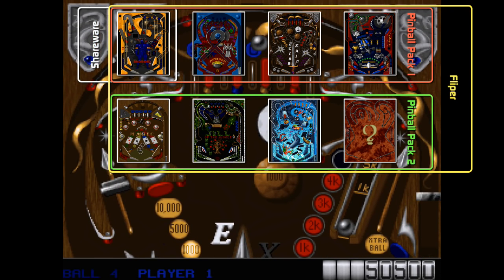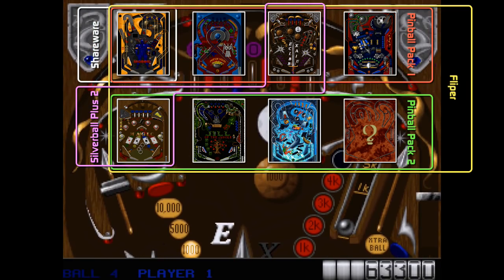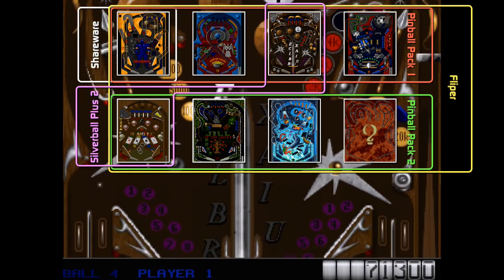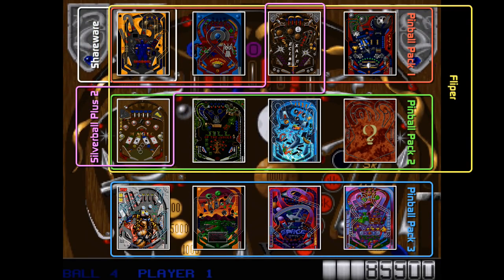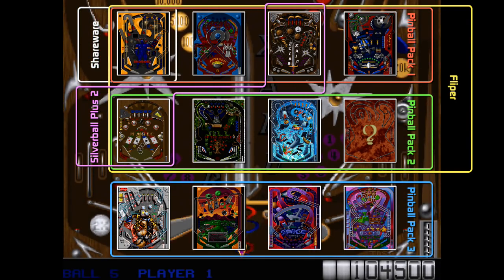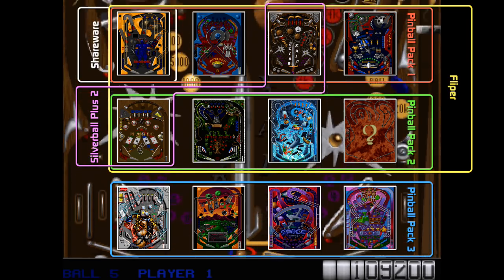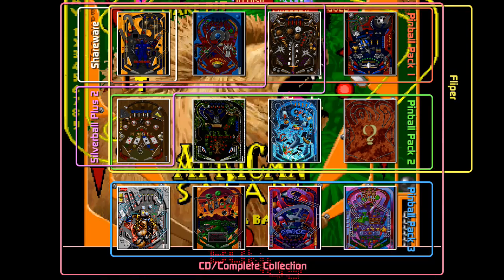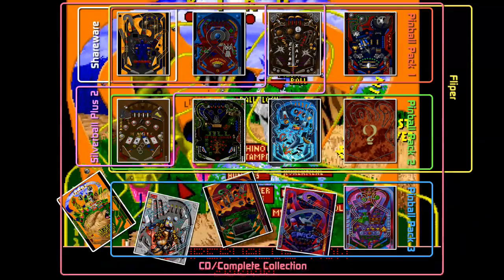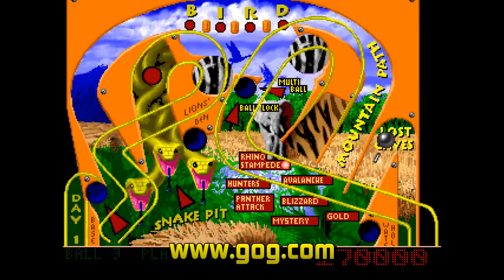In 1994, a third Pinball Pack was made available, featuring the new tables Cyborg Girl, Pangaea, Space Journey and Toy Factory, primarily designed by graphics artists Misko Iho and Joe Hitchens. Many of these tables and the previous ones were also released individually through various promotions and partnerships. Then finally, in 1995, a CD version of Epic Pinball was released, which contained all the tables included in the Pinball Packs, plus one more bonus table called African Safari. You can get this frankly unhealthy amount of Epic Pinball from GOG.com — at the time of writing, the complete collection is available to buy for $6.